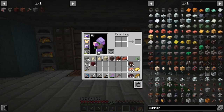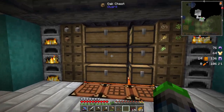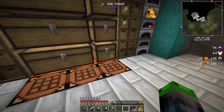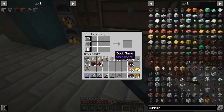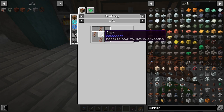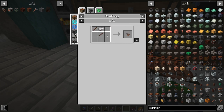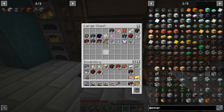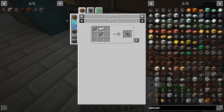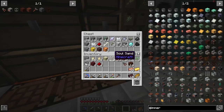To get power out of our windmill we need to make a kinetic dynamo — very easy to make, just needs a couple pieces of iron. We're also going to need to make some wire cutters — not scissors, wire cutters. To make these you just need two sticks and a piece of iron. We need one more iron and two sticks — bam, wire cutters made.